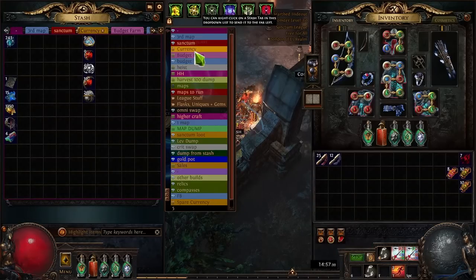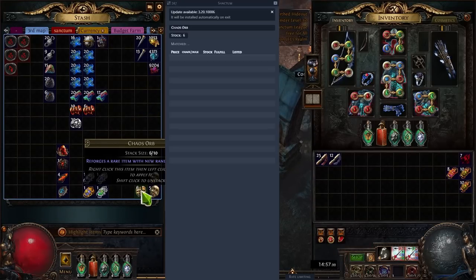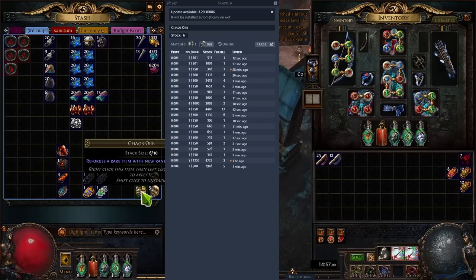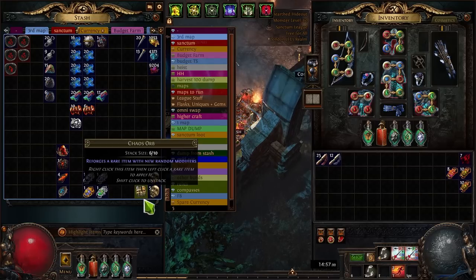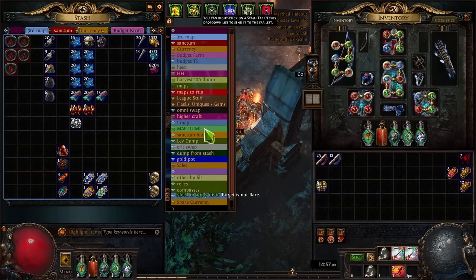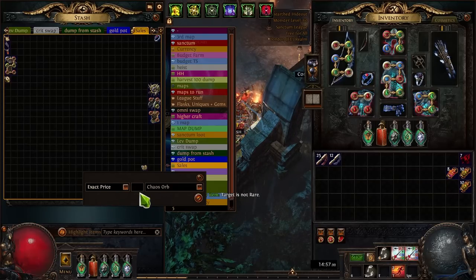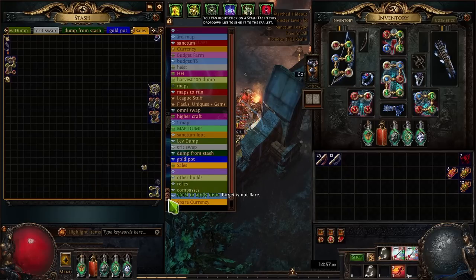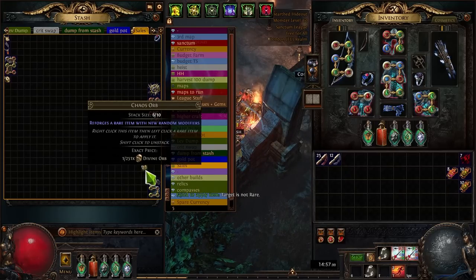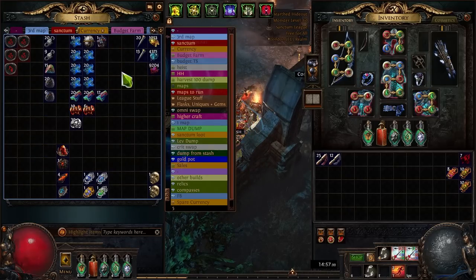What I'd do then is change my chaos up for divines. The way you do it: look at what the price is - everyone's pricing at around 250. If you're happy to lose one chaos per divine, go into your currency tab and price it as one divine for 251 chaos orbs. You'll get whispered by three or four people for this instantly and you'll change it up to divines, which is why my currency tab for this strategy looks so clean.